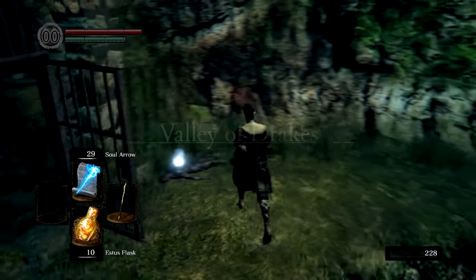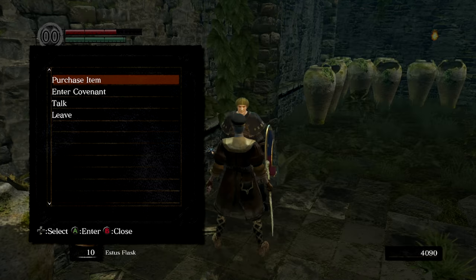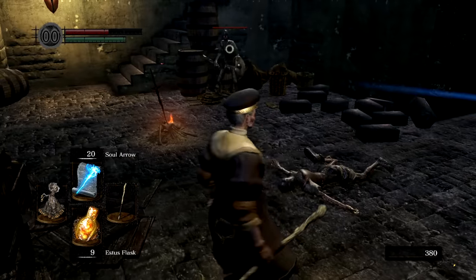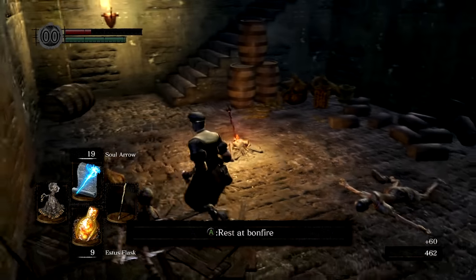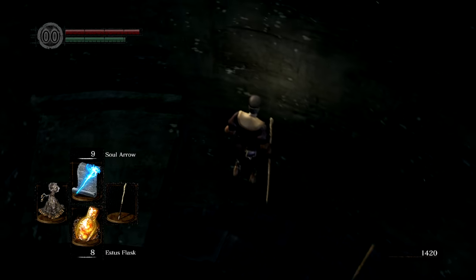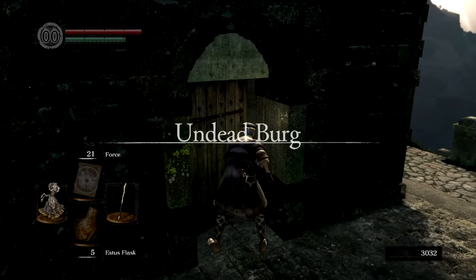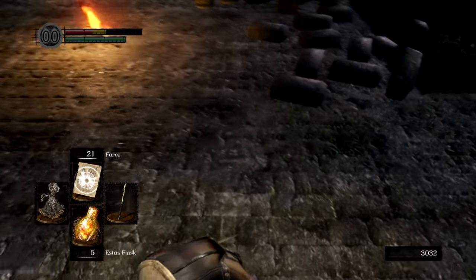Once we arrive in Firelink, we grab some souls from nearby areas and kill some hollows, as well as some enemies in Undead Burg. This gives us enough souls to buy Force from Petrus, and we can get a talisman as well as some homeward bones in the elevator stash. Force doesn't deal any actual damage, but without any kind of mobility or the ability to kick, it's going to be hard to navigate some of these areas. However, Force is great for getting us out of sticky situations. With miracle and sorcery in hand, we navigate through the Undead Burg and lure Havel up the tower.